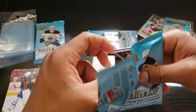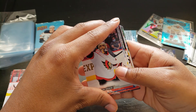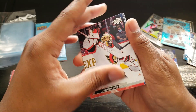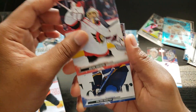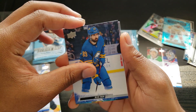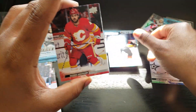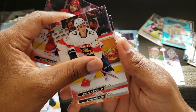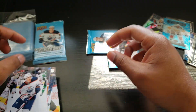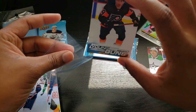Last three packs - make them fire! We got a Young Gun! From the back: Anton Forsberg, Colton Parayko, Alex... Noah Cates Young Gun! Rasmus Andersson, Mason Marchment, Oscar Klefbom, Kailer Yamamoto. We got our second Young Gun - not bad!